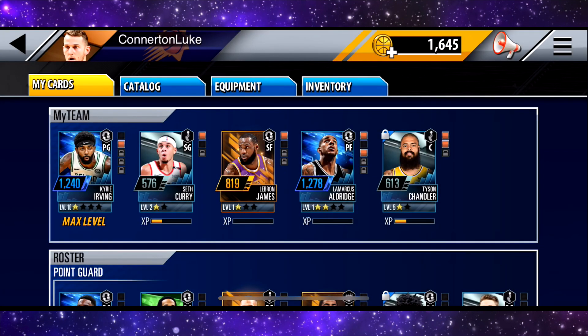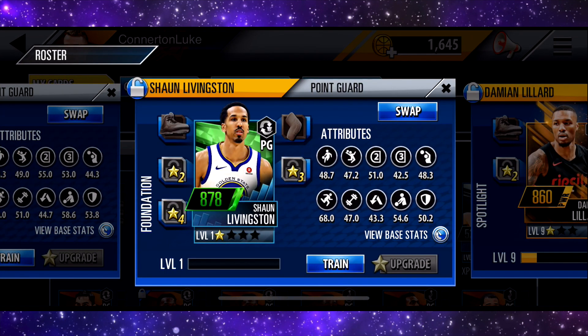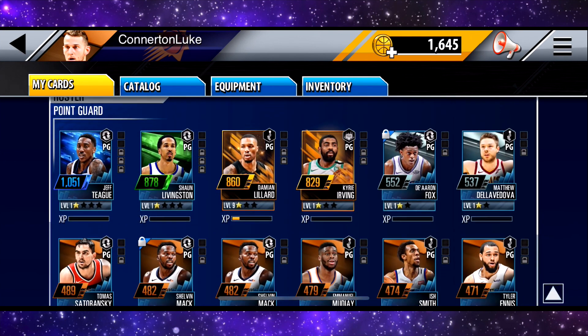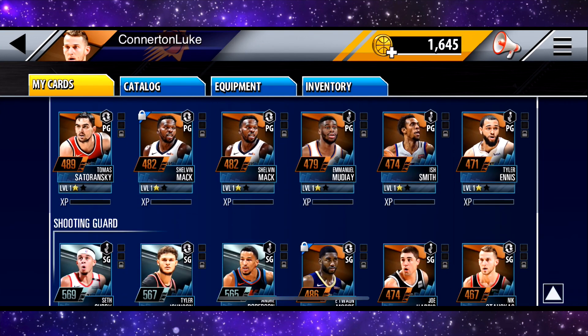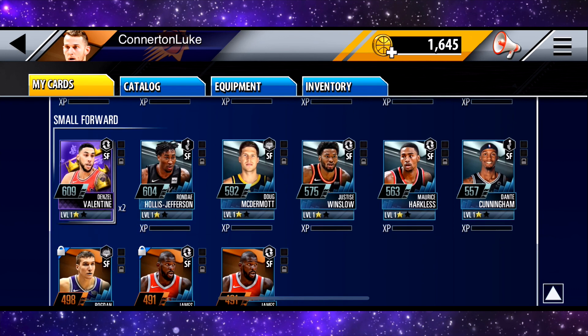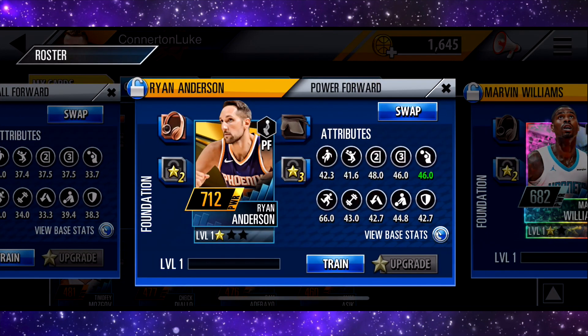I believe we also got some other cards down here. We got this Shaun Livingston. Not using him because I have Irving as a better point guard. We have a few other cards. I believe we've got another Kyrie Irving as well. You guys will be able to tell which cards we got that are different from last time. I have a ton of these different cards that I've just been getting from the picks and stuff. The Ryan Anderson — I believe that is a new card from that pack as well.